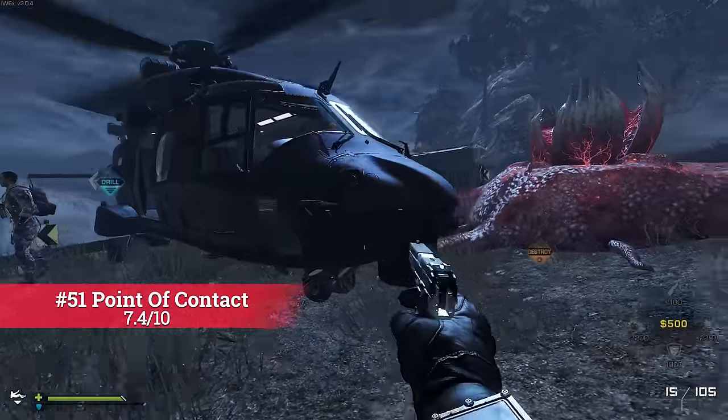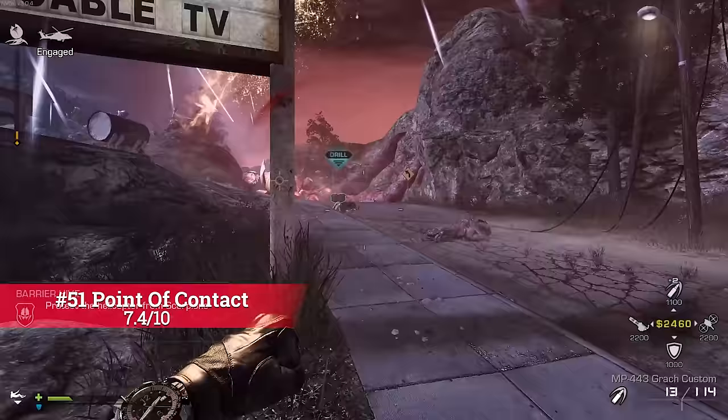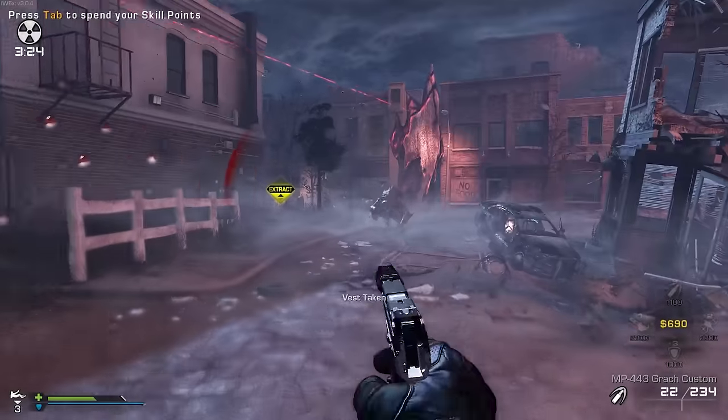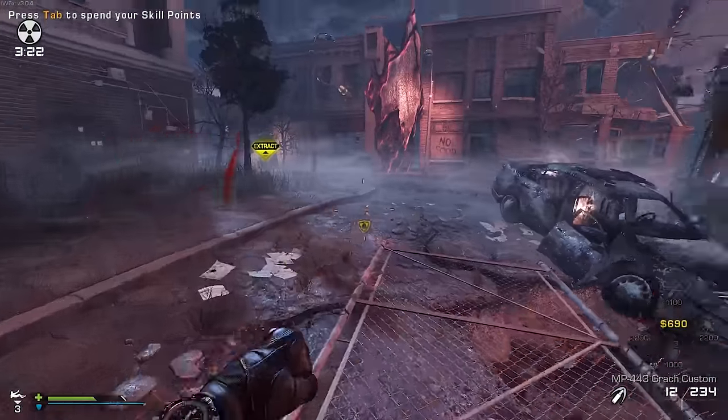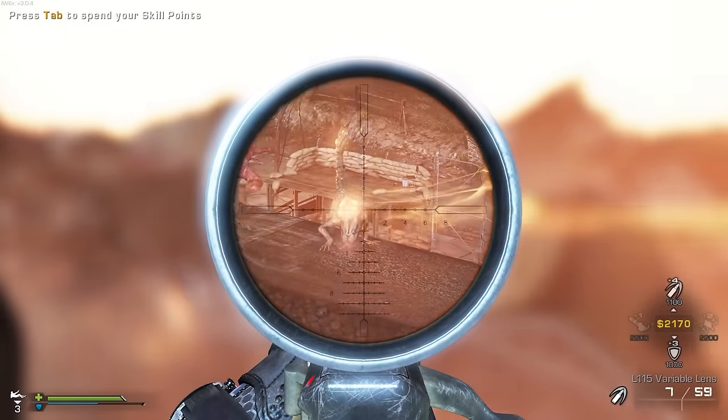Speaking of the other maps, Point of Contact comes in at 51. This map is super solid — it was the perfect first map for Extinction, as it's simple and has a good level of difficulty. The ending phase where you activate the nuke and have to get back to the helicopter is always a blast. The perfect map to introduce Extinction.